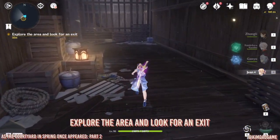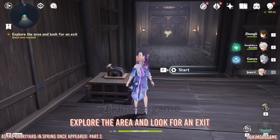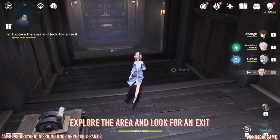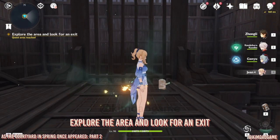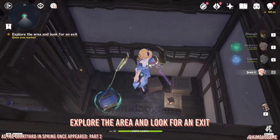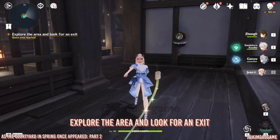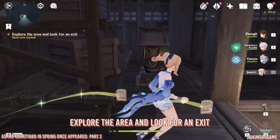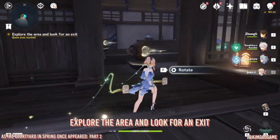Go through the corridor and start this — it's going to turn the room upside down, which is a little trippy. We have to do this quite a bit in this domain. Pick up this omamori as well, then go all the way down. There's a shrine but it's locked, so go all the way around and pick up the next omamori.